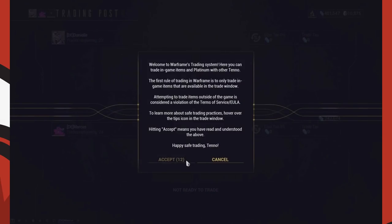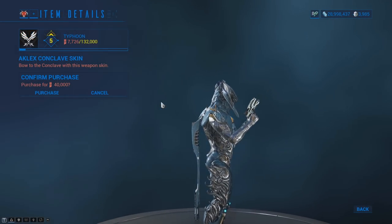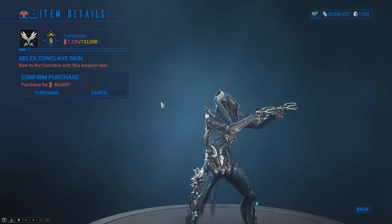A new trading policy has been put in place and will appear when you first trade after downloading the update. The trade window also now has tips to inform you on how to trade safely. You can now make your companion invulnerable in the Simulacrum by selecting it within the spawn terminal.